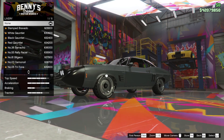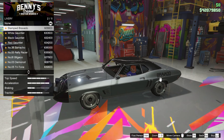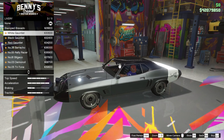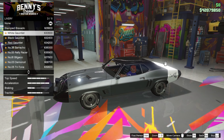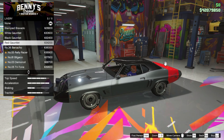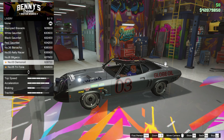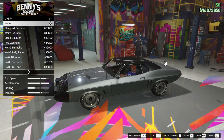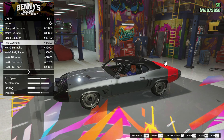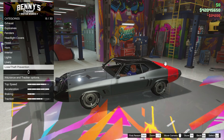Liveries — so this could be interesting. There's the Bravado livery, the Gauntlet. So this is the Daytona one, I think — Daytona in red. This is the Charger Daytona, that's what we're building. The Raleigh ones are a bit too much, I think — so we're going to go red because that looks nice. 34 grand. Never see that again — just for a red stripe.